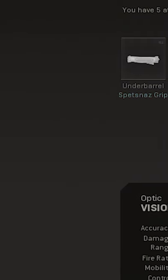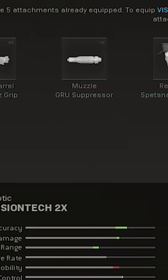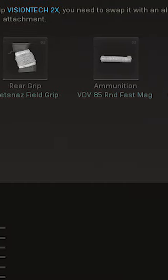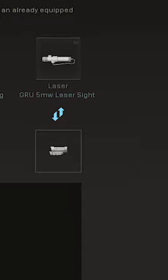Hello and welcome to another Call of Duty Warzone boost. Today we have the Bullfrog SMG, and the build for it is: Spetsnaz Grip, GRU Suppressor, Spetsnaz Filt Grip, 85 Round Fast Mag, and 5MW Laser Sight — which you can replace with any optic you want.